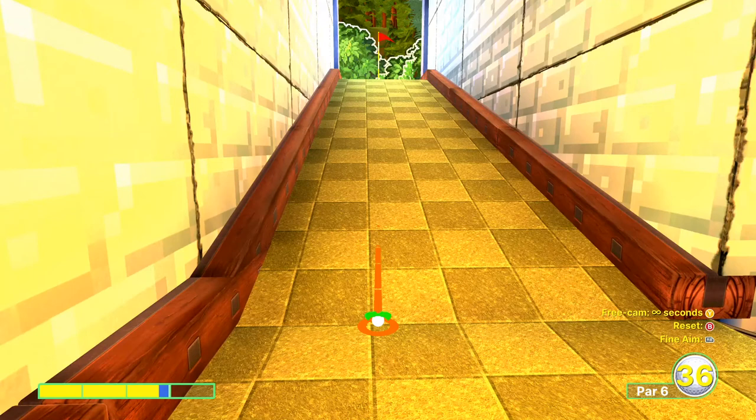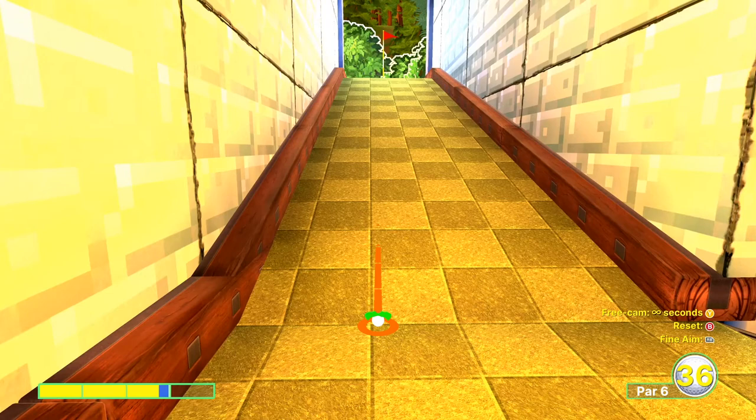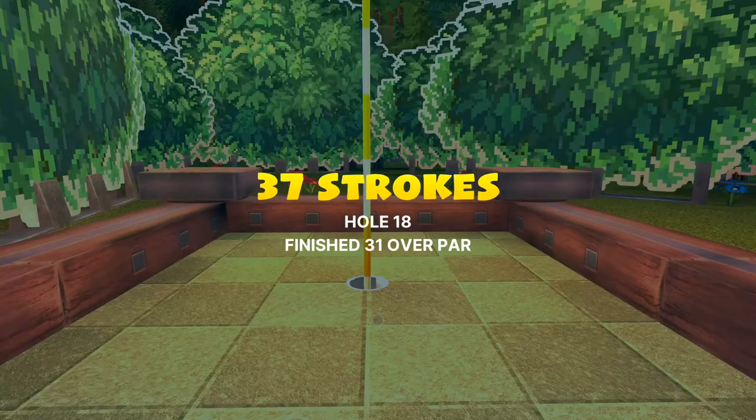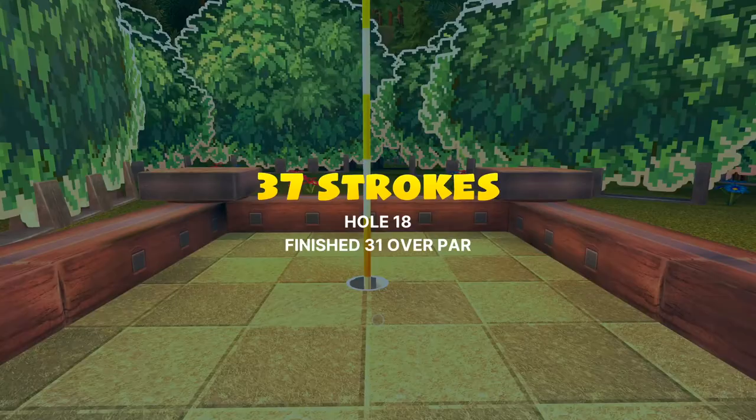For our third shot, you might get an albatross if you're lucky. We're going to be going up, and I'm recommending about two and three quarter bars. And that would be your albatross. I hope this guide has helped you — thank you for watching, and I'll see you soon.